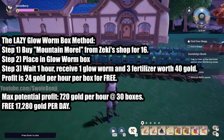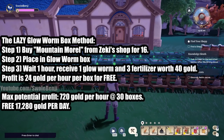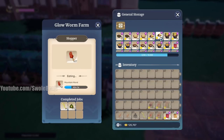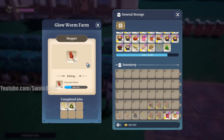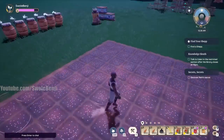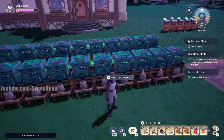The maximum potential with 30 boxes is 720 gold per hour for zero effort and zero time investment. In one day you will earn 17,280 gold for free. Just go to the market and buy 31 mushrooms per box — the reason you buy 31 is the box holds 30, but when you put them in, one becomes consumed bringing it to 29. Throw them in and you don't have to worry about it for 30 hours — you can literally not touch the game for 30 hours and come back to plenty of free gold.